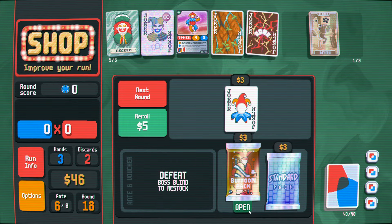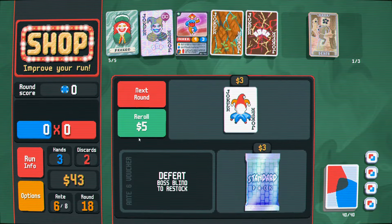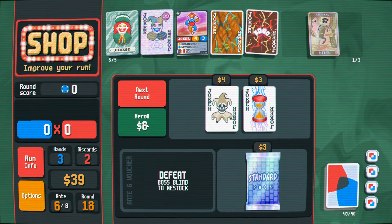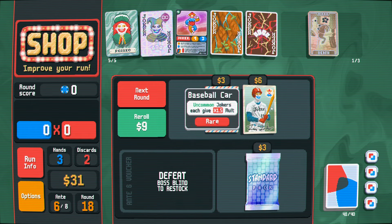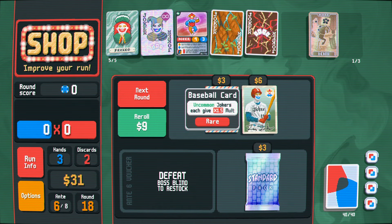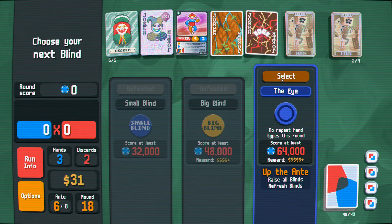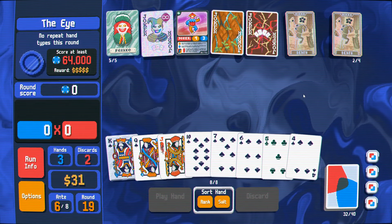I think we want to keep running the trading card. We're going to open this mostly looking for negatives — these are not compelling. Uncommon jokers give... yeah, the baseball card wouldn't even be that good here. No repeat hand types — well, I guess we better get it right with the first flush five, then.